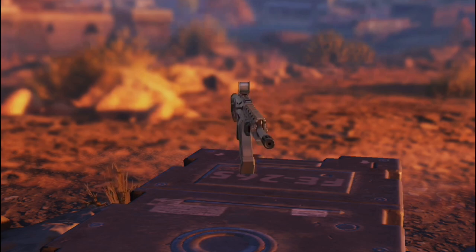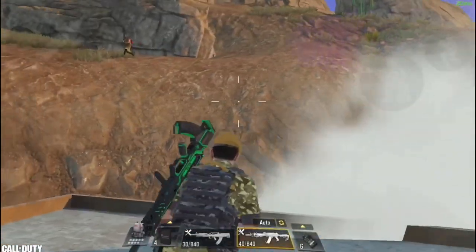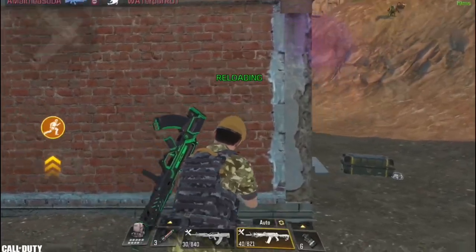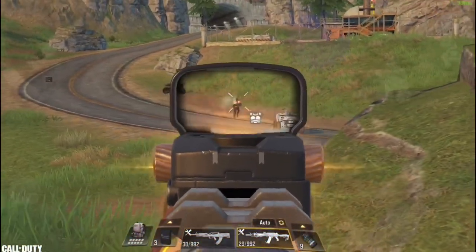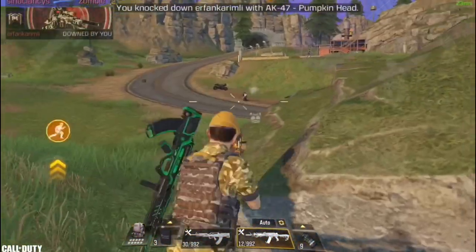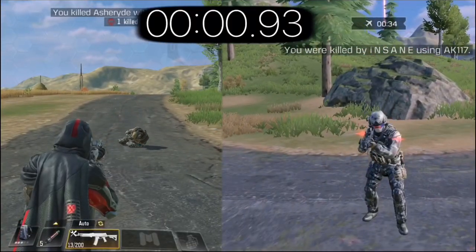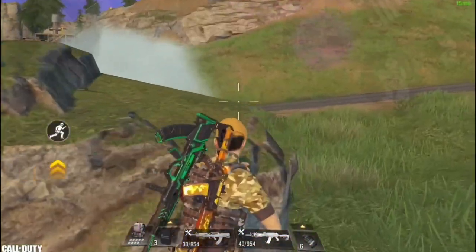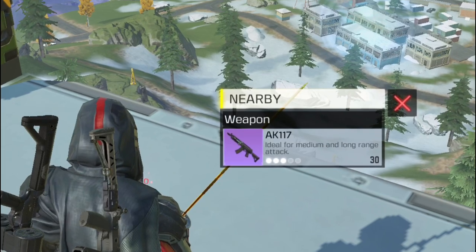We are into the top 3, starting with the AK117. I don't believe they made any changes to this gun and it remains the same as last season. I recommend using it at close range because of the high fire rate and high hipfire accuracy. It can also be good at mid range as it's easy to control, but I don't recommend it at longer range where it loses damage and becomes harder to control. They made it harder to find, but they added a purple version and you can also find a golden version in airdrops.